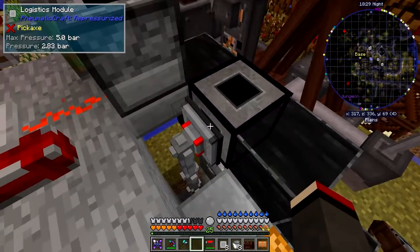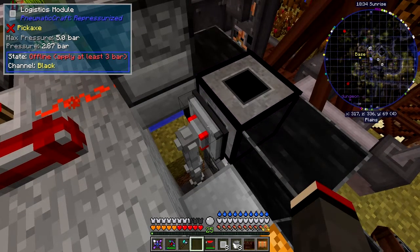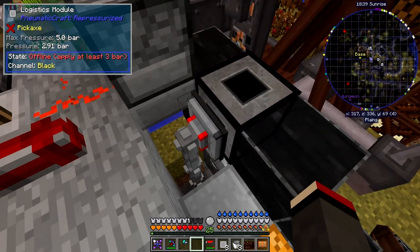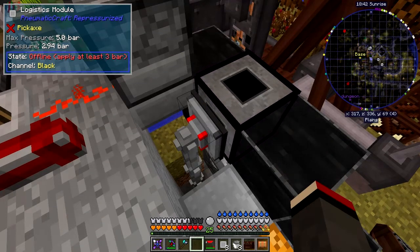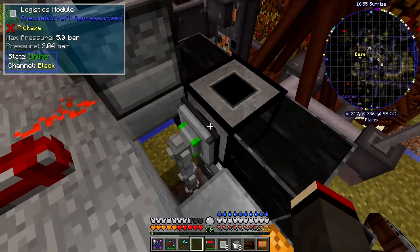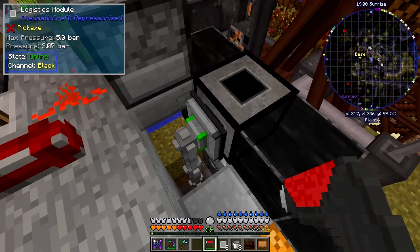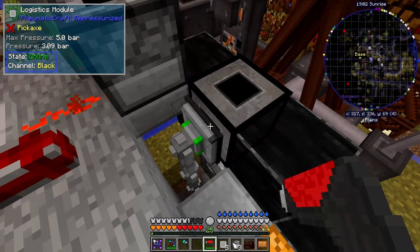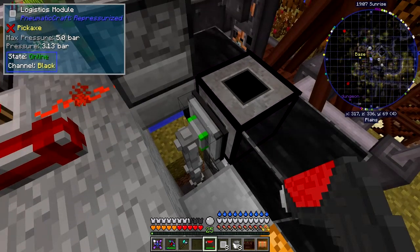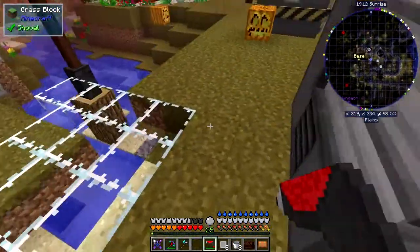On the other side it should also be increasing — at the moment it's 2.81 bar. When it's actually up to three bar it should start to provide fluid. I haven't tried this yet so we'll soon see. Now you can see the state is online and its color is black — I wonder if we can right-click with the configurator to change the color. Anyway we're online and it's black, so this should be pumping fluid out.